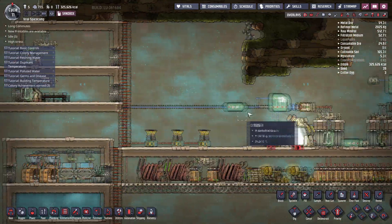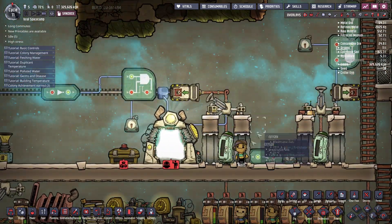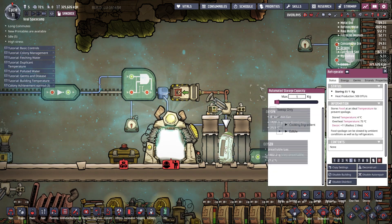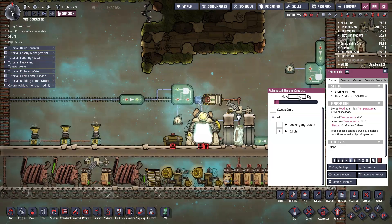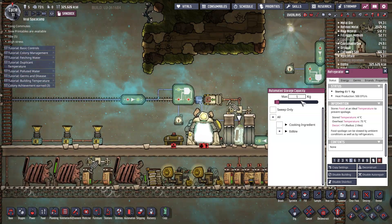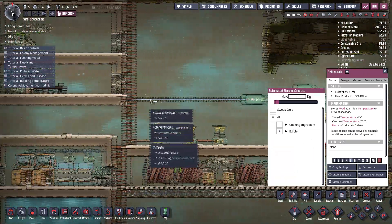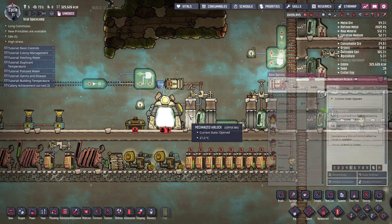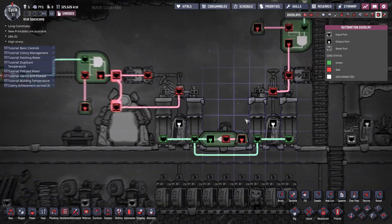From there, you need this setup — what I would like to call a staging refrigerator. It's a refrigerator with a very limited capacity; the capacity is only the amount you want to send to your isolated base. In my case it's only one kilogram. You also have two mechanized airlocks.